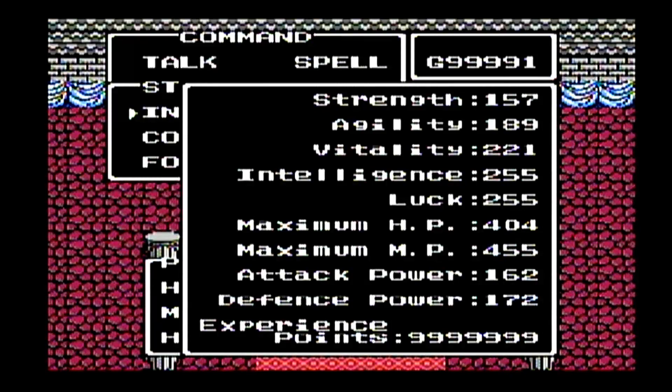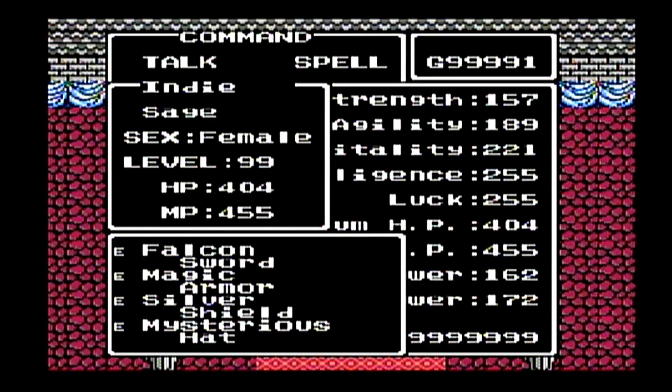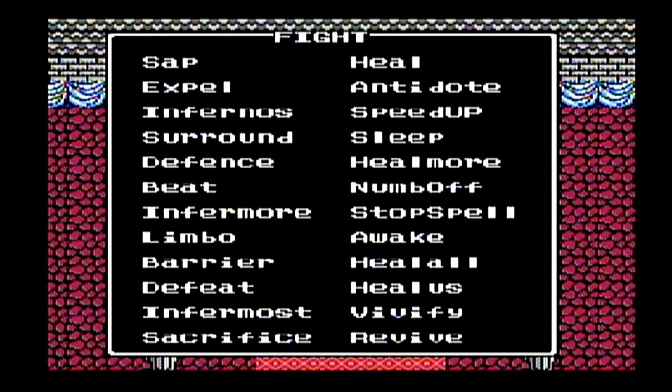Indy remains the Sage. Her max stats: 157 strength, 189 agility, 221 vitality, 255 intelligence, 255 luck — that's because of the goof-off class she started with, which has really high luck growth. Max hit points of 404 and max MP of 455, because she never had to change classes after she became a Sage. Attack power of 162 and 172 defense. She has the Falcon Sword, which allows her to attack twice. Magic Armor provides resistance to magic and fire, and the Viserys Hat cuts down on MP usage. Being the Sage, she has mastered everything.